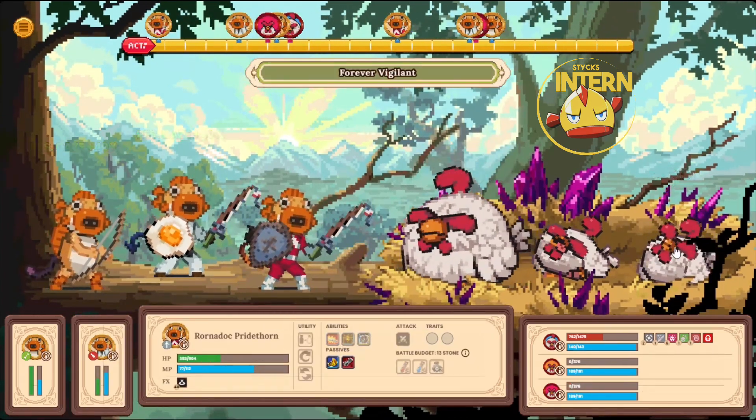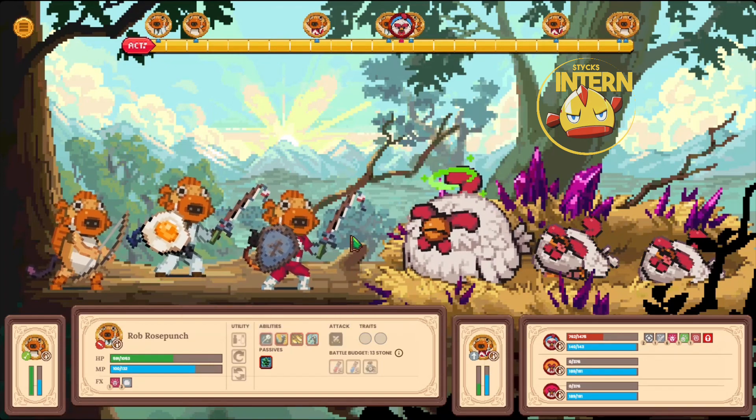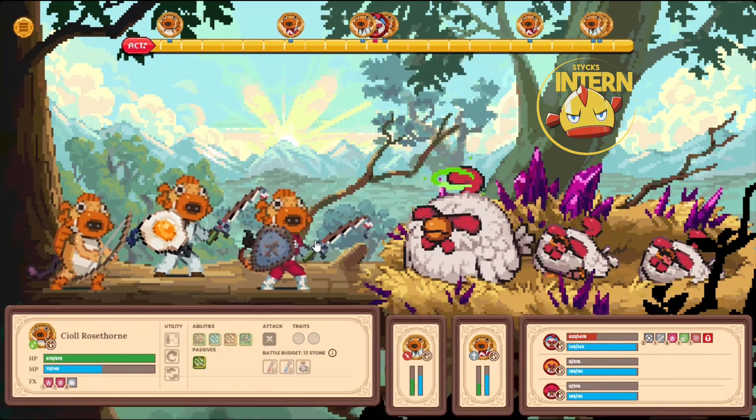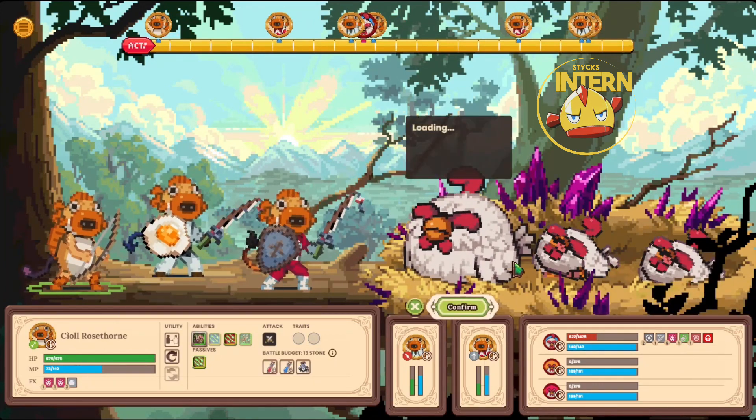With that Knight and the Forever Vigilant — boom, I land the daze there. See that green circle? She's dazed. That pushed her initiative back so far that I got an extra set of turns to wail on the Mama Valk.